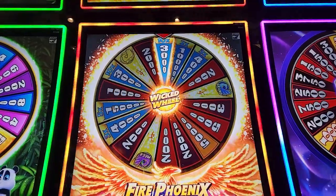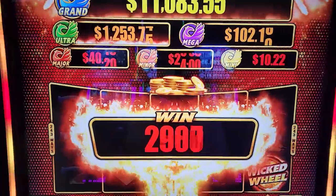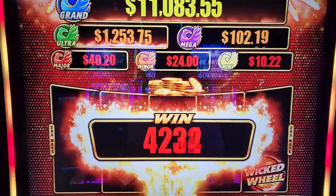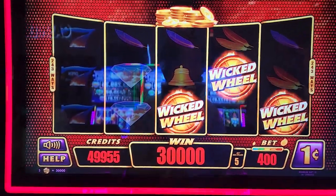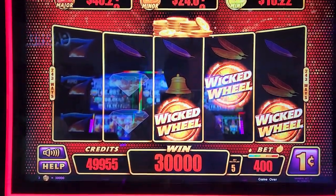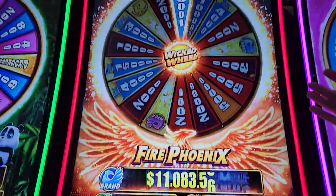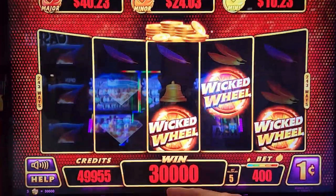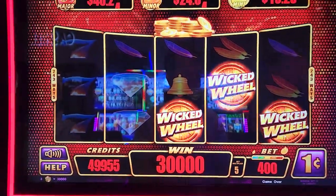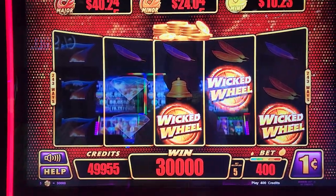$300 spin. There we go. So we're now at $499. We're up $300 in two minutes and 30 seconds. We didn't win the $11,000 Grand Jackpot — we won $299.55. I think we're going to quit there and cash out. Yeah, take it easy.